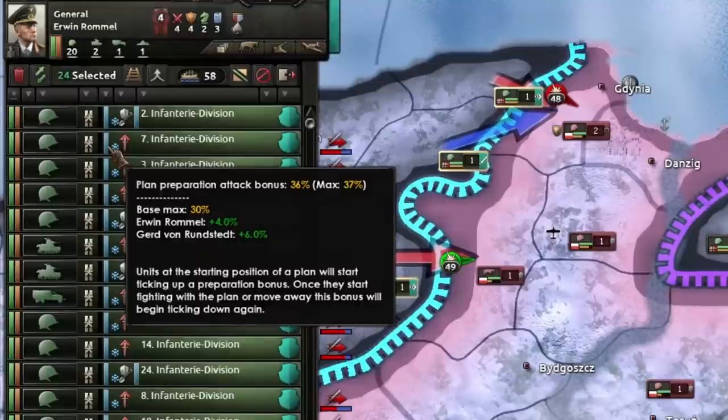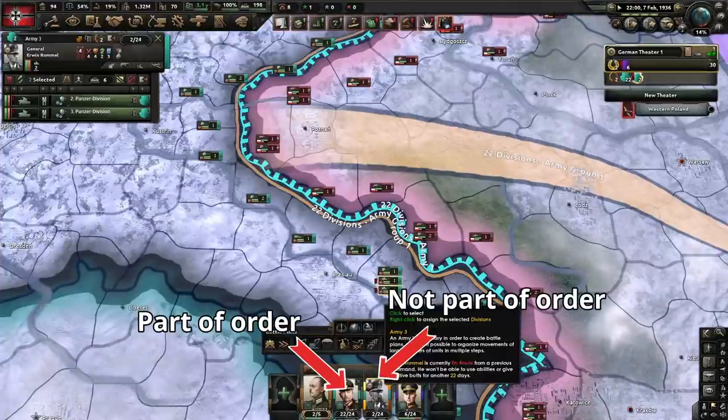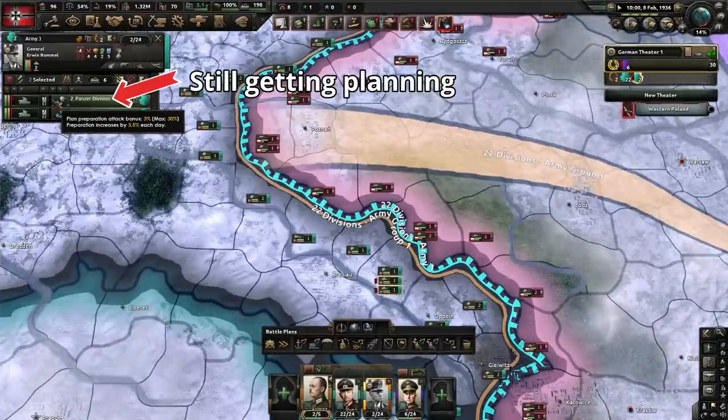You can only build planning when your divisions are on the front line and their general or field marshal has an offensive line or spearhead order. Armies do not have to be part of an order to get planning if they're under a field marshal that has an order with another army.